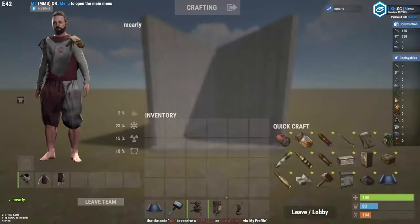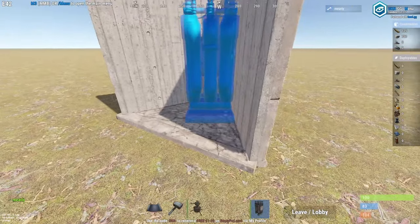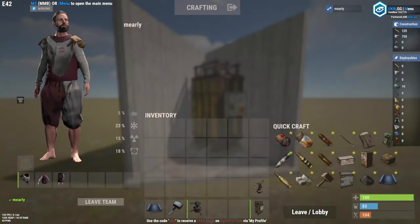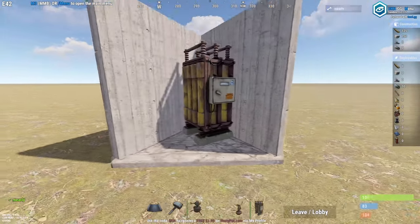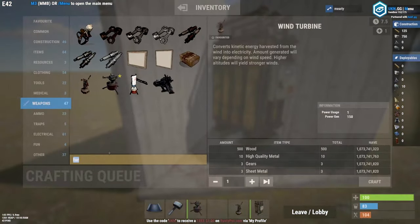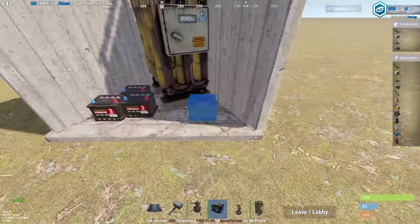Usually if you're powering a bunch of turrets, you want a large battery. You can get away with a medium battery to some extent, but it only outputs 50 power — keep that in mind. A large battery outputs 100. The reason you want a battery instead of directly hooking to a windmill is to have a buffer in case something goes wrong. Small batteries are actually really, really good now too, so just know that's a thing.